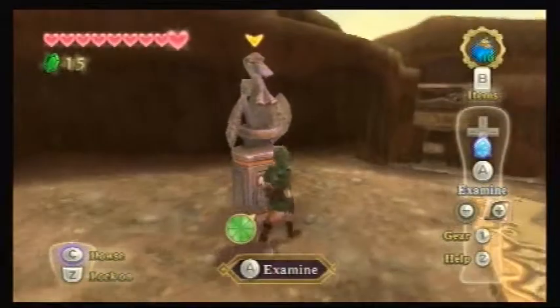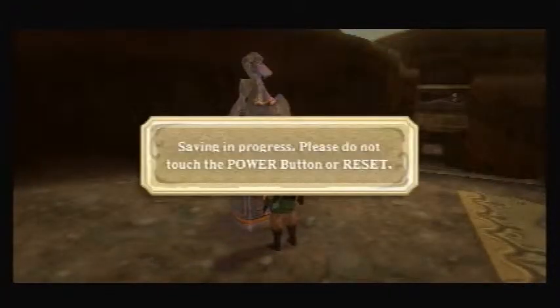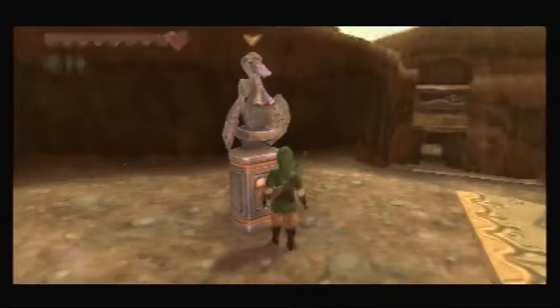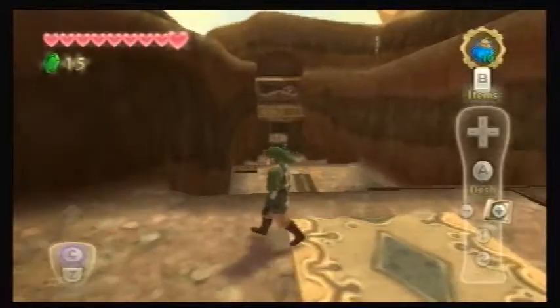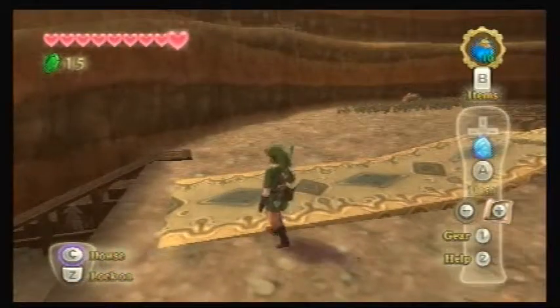First of all, let's come over here. I'm going to activate a new balloon statue. So now we can come down here if we need to. Let's look on my map really fast. Doesn't look like there's anything really over here, so let's just go on down here.